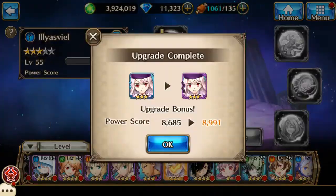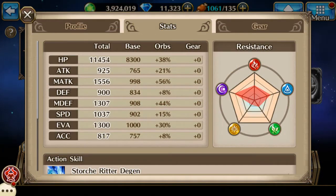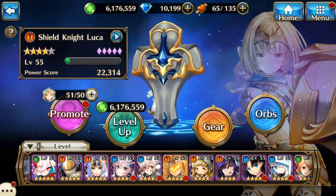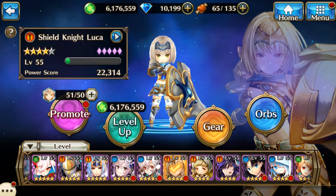Before I jump to the next topic, I wanted to show a purple 1 Yasviel. You'll see that the base stats have increased, and the orb percentages increased along with the upgrades. When upgrading a hero via promotion, the orb percentages do not change, but the base stats change drastically.